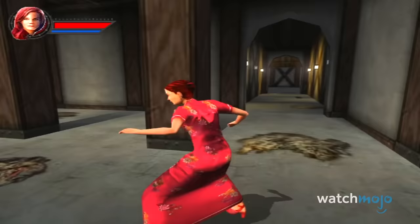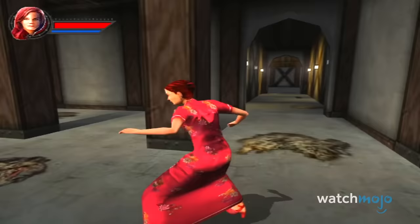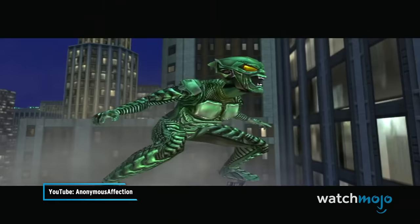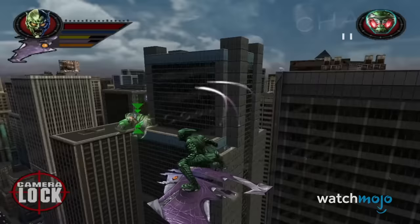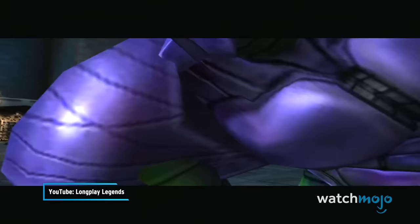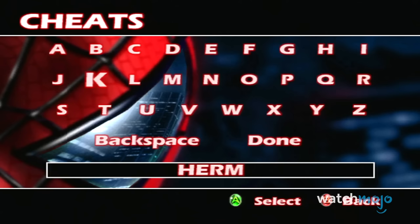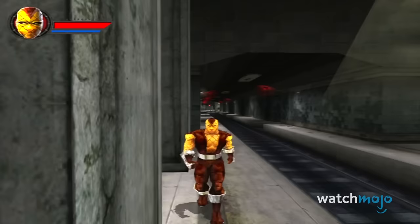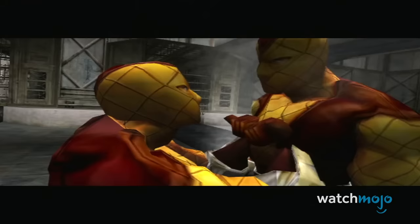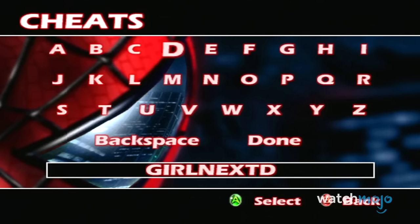Number 3: Spider-Man. Most of us already know about the hidden playable Green Goblin mode, but the game based on Sam Raimi's first Spidey movie holds other interesting features with its cheats. Many of them are your usual cheats — big head mode, unlimited webbing, level select, level skipping, the works. But other codes allow you to play in first person view or enable slow motion in combat. And while there are cheat codes that let you play as various NPCs and even the Shocker, the more unique one is Girl Next Door, which lets you play as MJ herself.